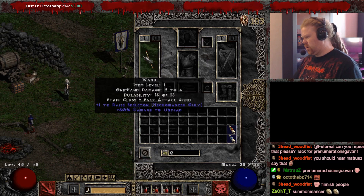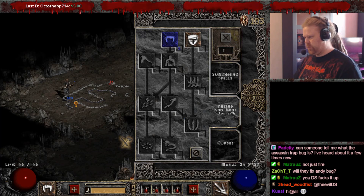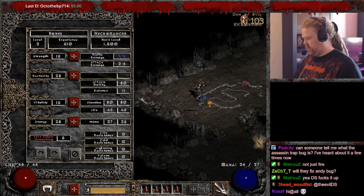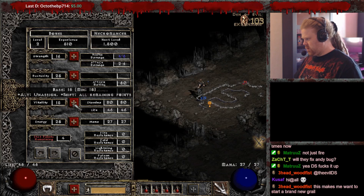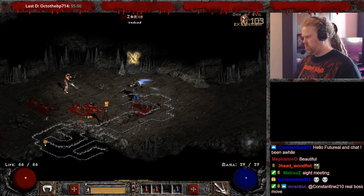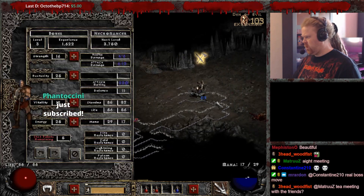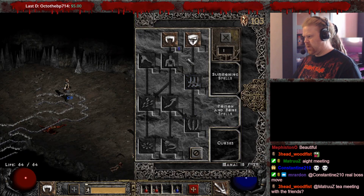Necromancers use wands, so you could potentially take a look at any wands you find with Teeth on it. At level 1 going to level 2, we go for Teeth. As for stats, we need 34 strength — so that means roughly one strength per level, approximately — and then Vitality for the rest. At level 4 we just continue with one strength and the rest in Vitality, and one more point in Teeth.